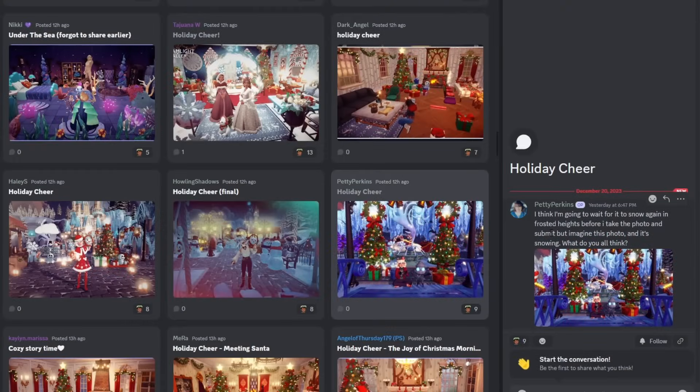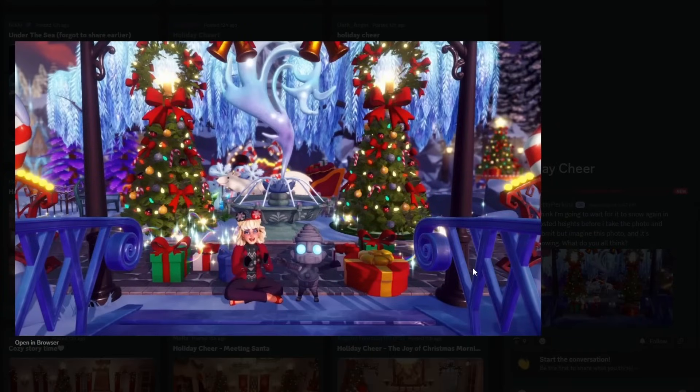We got Petty Perkins here. They're thinking of waiting for it to snow again in Frosted Heights before submitting. Imagine this photo while it's snowing. But I also love it the way it is — you have that wow factor because it's so bright. You have that glare and then your character sitting here with the ancient robot is so cute. I love this pose, and it's really symmetrical. They placed down Glimmer by the presents and under the tree — that's what's making all that sparkle effect. They have the frozen fountain here. This is top 100 for sure.